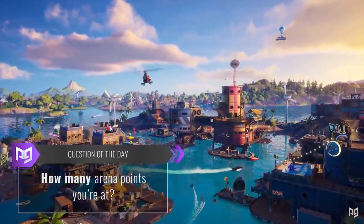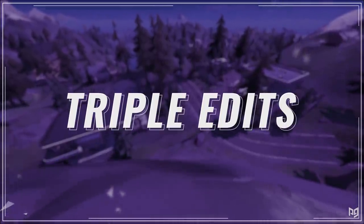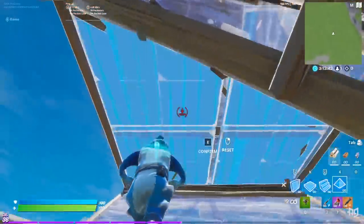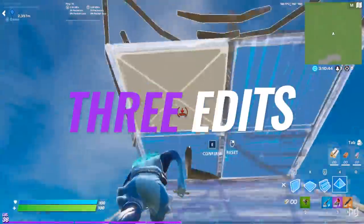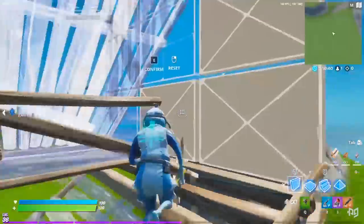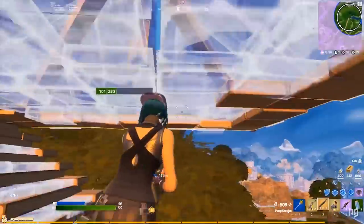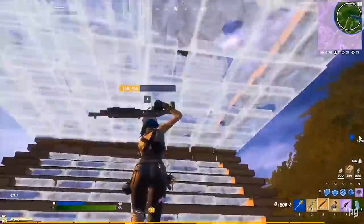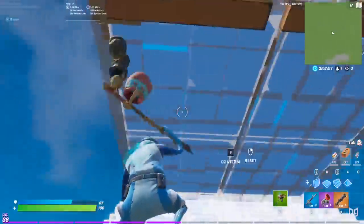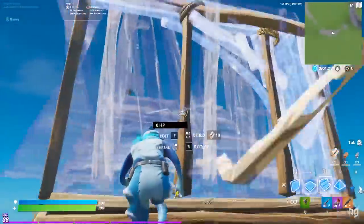In case you've been living under a rock, triple edits are where you ramp up, place a floor and cone, edit through them, then build a wall and edit through that. It's three edits in what seems like one swift move. Its purpose is to ensure you always have a forward path that can't be blocked off by enemies. You might find it useful for high ground retakes, ramping out of a box that's being pressured, and really any time during a build battle to prevent potential blocks.